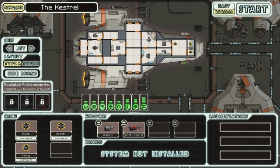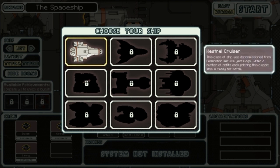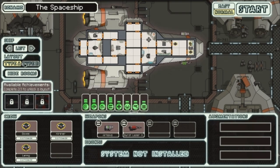Now we can start a new game. Obviously, the spaceship - that's gonna be the name of our spaceship, because I'm super original. At least it's better than the Enterprise. So we only have one type, the Kestrel Cruiser. This classic ship was decommissioned from Federation Service years ago. After a number of refits and updating, this classic ship is ready for battle. There's a bunch of different ones you can pick, but you have to unlock them. There's also different types, but I don't have those either.